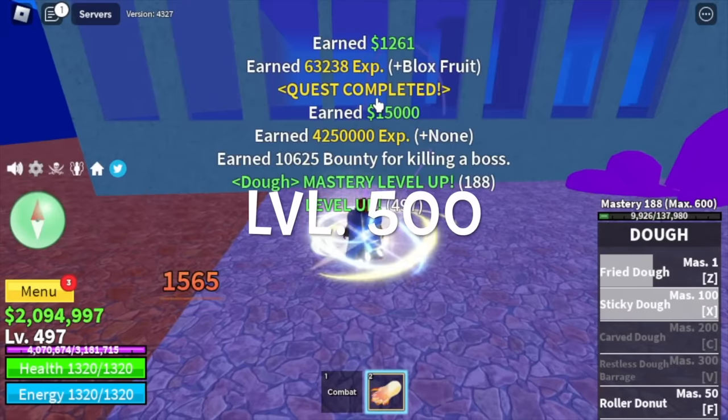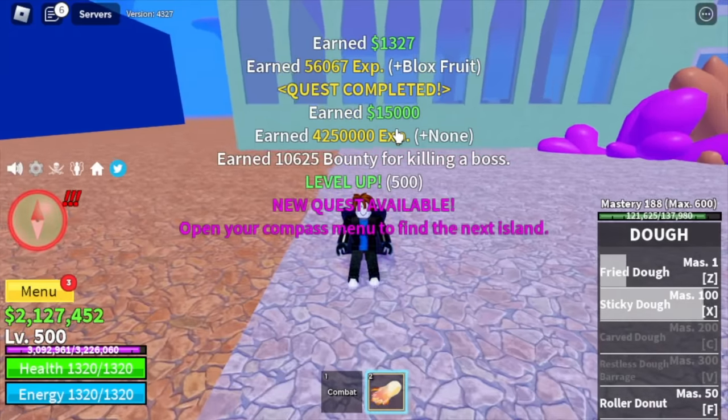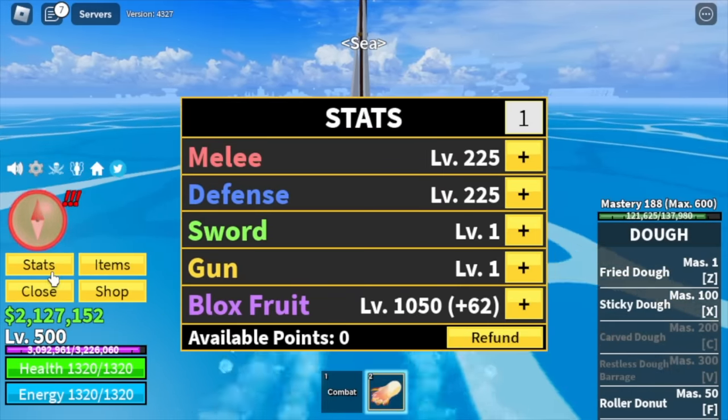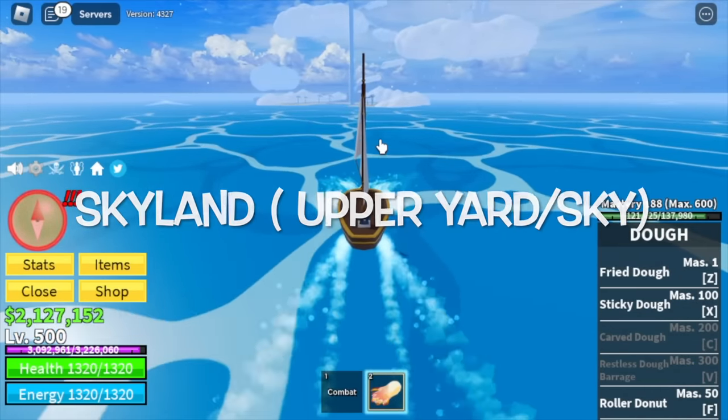After that, we're going to move on to our next island. Stat check first: Blox Fruits — 1,050, Melee Defense — 225. Next up, Skylands — to be exact, Upper Yard or Upper Sky.